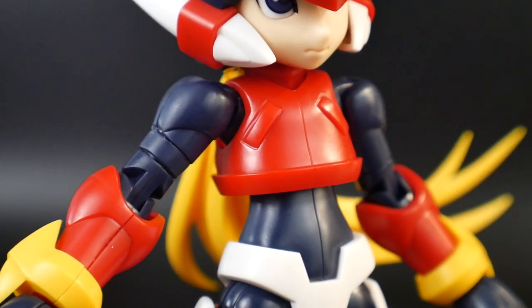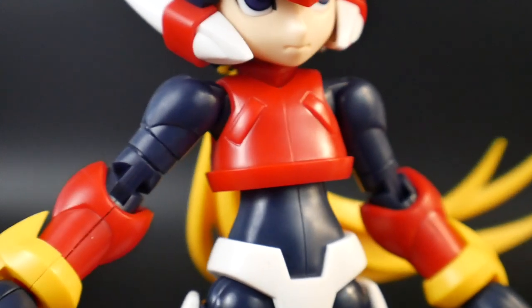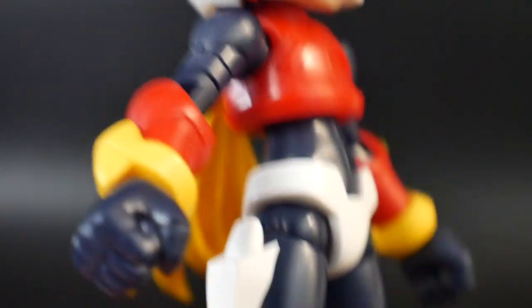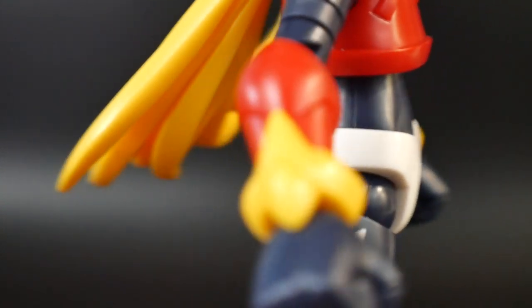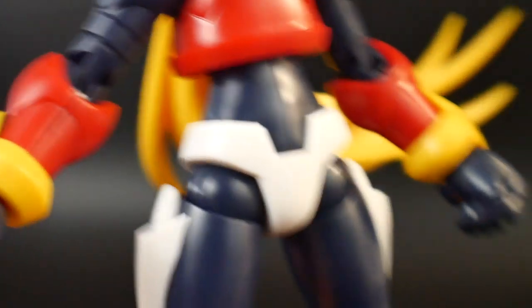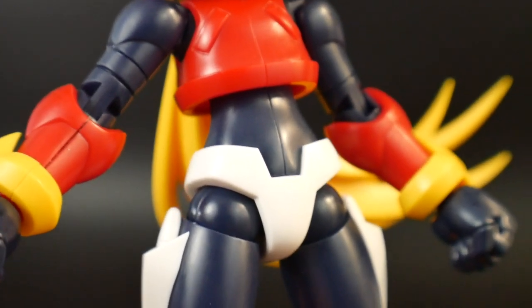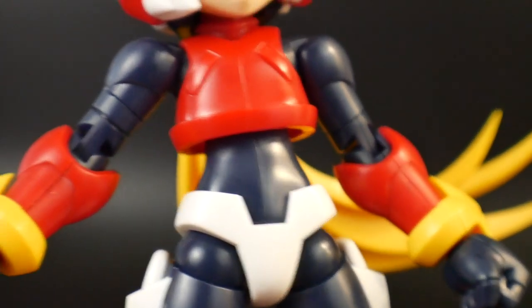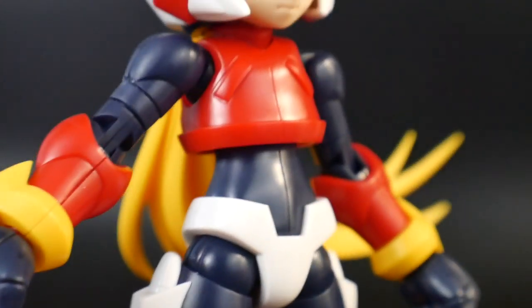Now for the chest and the waist — not too much going on except you will need to paint the yellow right here on the chest. It's going to have some seams; if you can, try to remove them on the side. But other than that, there's not much else you can really do. You can shade some things if you want, but for the most part this is going to be a pretty plain body.